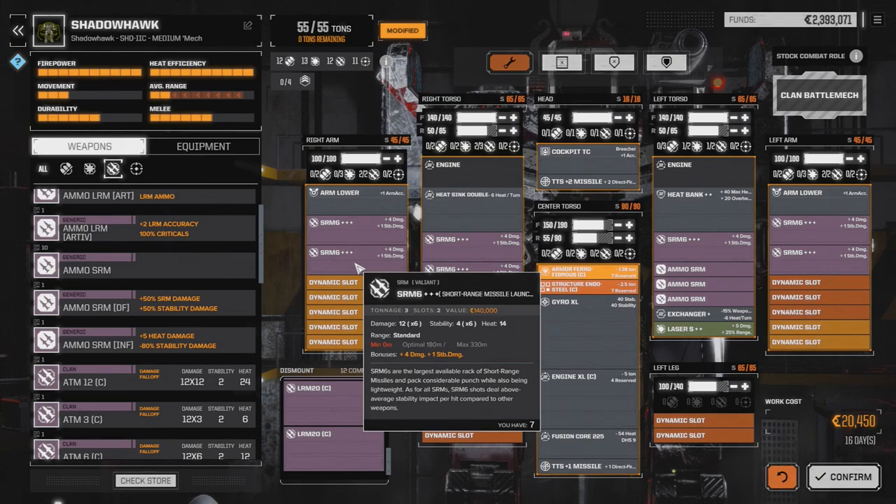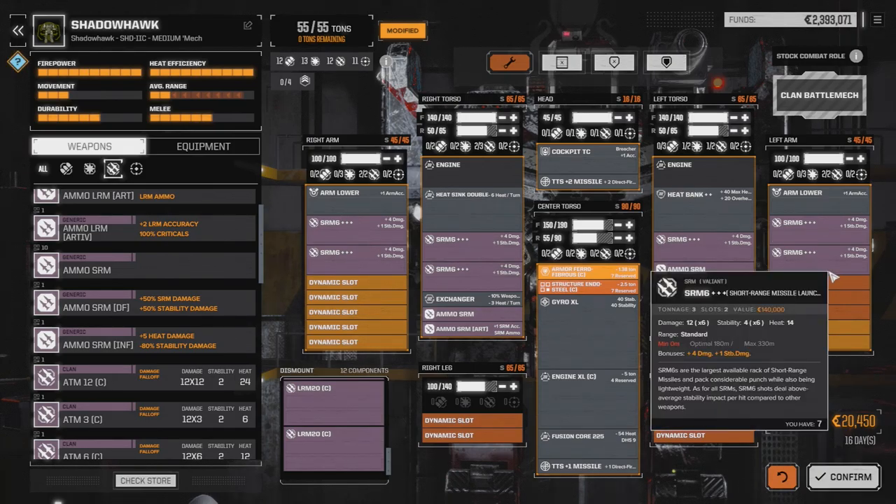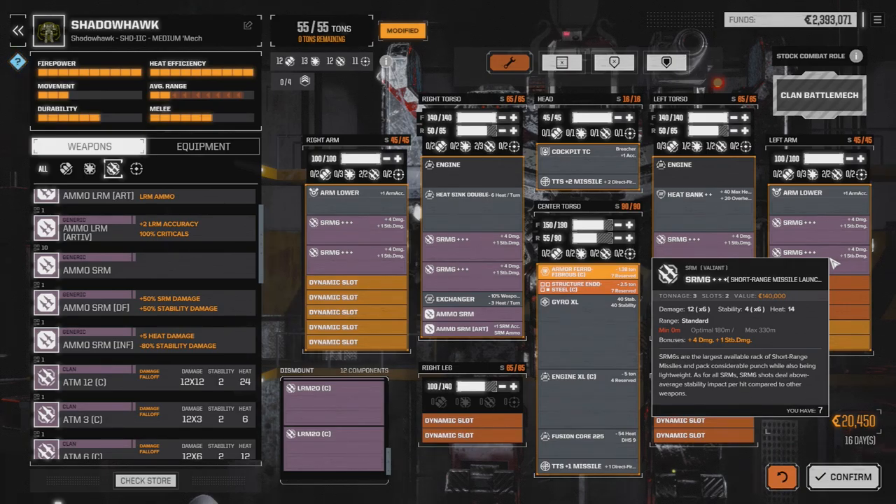Each one of these missiles is doing 4 stability damage. You've got 42 missiles. Multiply that by 50% for deadfire, it would be 6 stability each. So 42 times 6 is 252 stability damage. This is pretty much a guaranteed knockdown every single time you fire. Obviously you're not going to hit with everything, but even if you hit with half, it's still a really bad day for whoever you're shooting against.